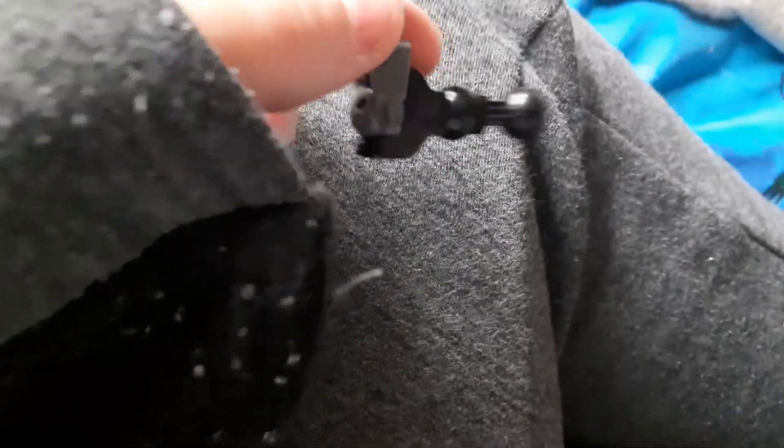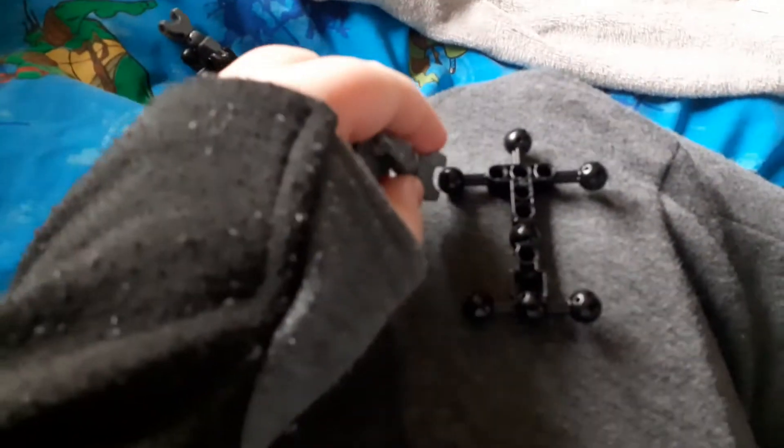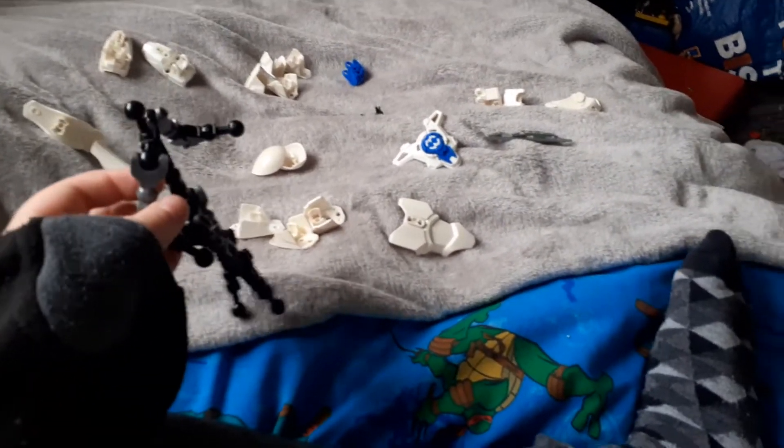Now we'll go on to the arms. Get one of these, one of these, one of these — do the same again. There they are, all your limbs complete. Now get your body, attach the arms and the legs. And you should have that — there's your endoskeleton.